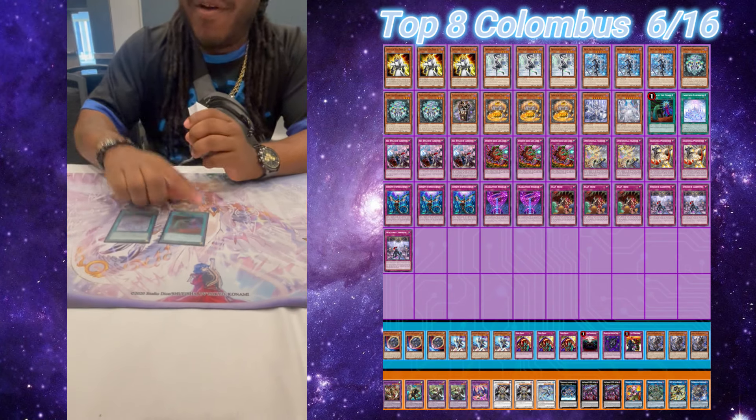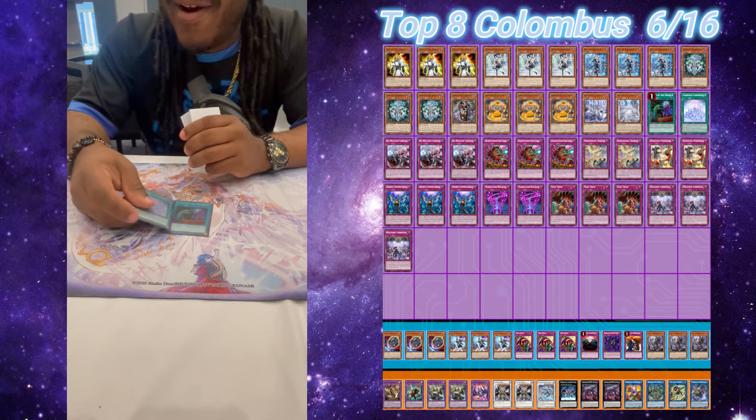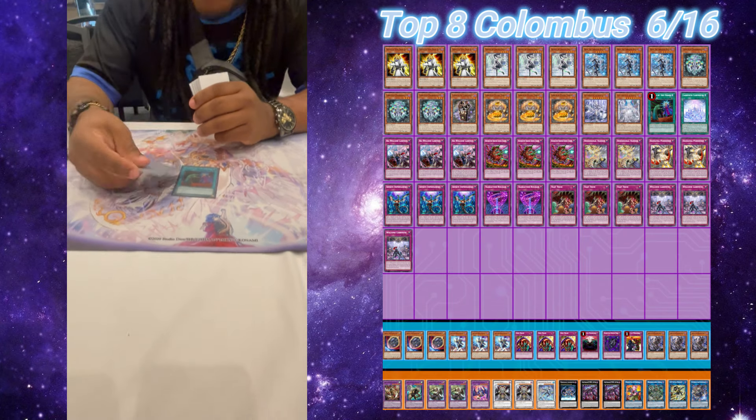Then spell cards — we only played two. We played one Called By. Field spell. Field spell is crazy. I know a lot of lists are cutting it, but we play this card. It helps your utility, it's everything you need. You can bring Monsters back from Graveyard. It just does a lot.